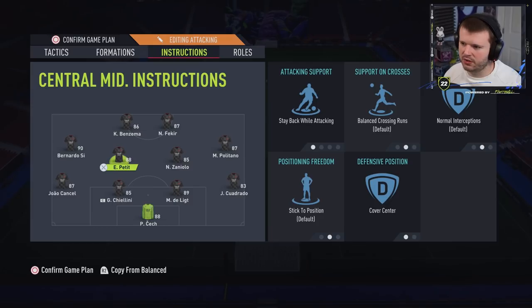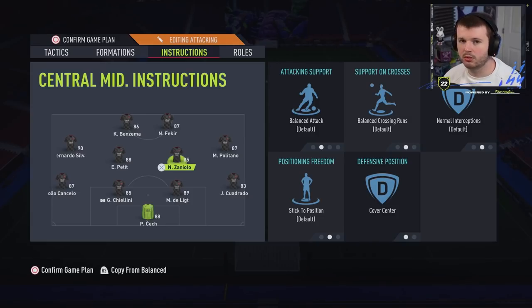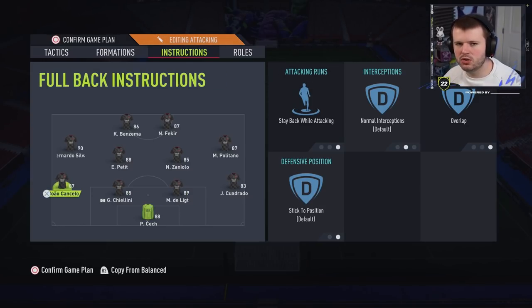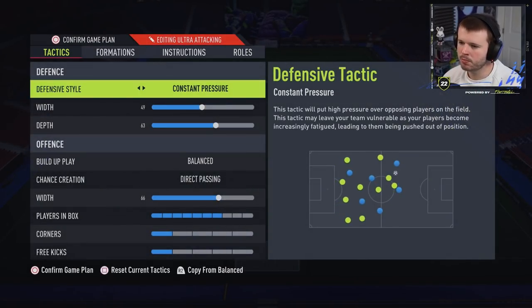Petite and Zanélio: the defensive midfielder stays back while attacking with cover center, and the right center mid — the more aggressive box-to-box one — is on balanced and cover center. For the fullbacks: stay back while attacking with overlap. I use them manually to get forward, trigger them on runs, look for one-twos and overlaps. The overlap provides extra width — if you isolate their fullback, combining your left mid and left back can produce some really effective attacks down the wing.